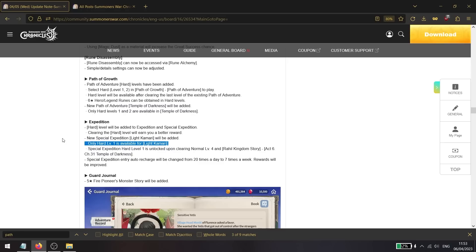Some great changes to expedition: one hard mode level is being added to special expedition, which has a chance to drop six talents. Also, instead of the special expedition being available 20 times per day, it is now seven times per week. Rewards will be adjusted to match, and there will be a lot less time wasted on this dungeon.